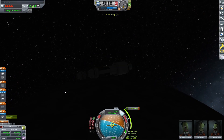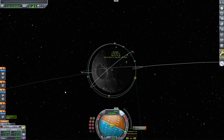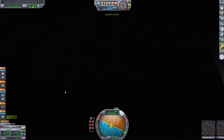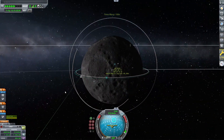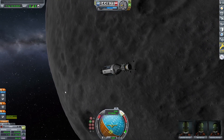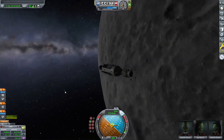We're just circularizing around the Mun — getting a nice capture burn, which is what we call it. So now we are capturing ourselves around the Mun instead of around Kerbin. We're doing a circularization burn to get our orbit nice and circular, bringing our apoapsis to periapsis a little higher and more standard.